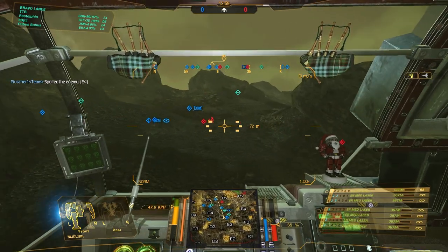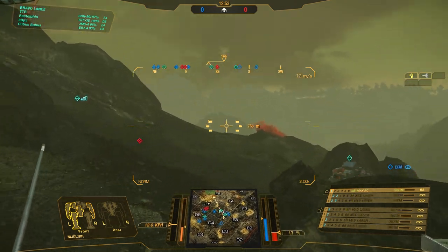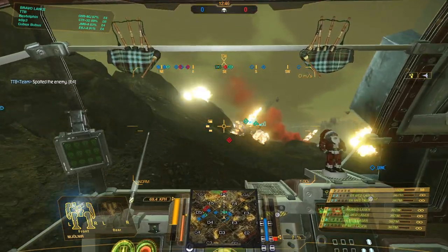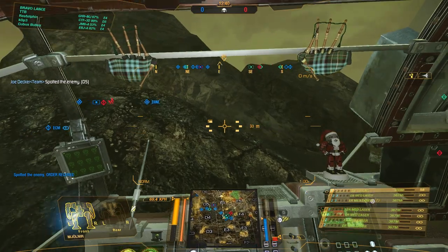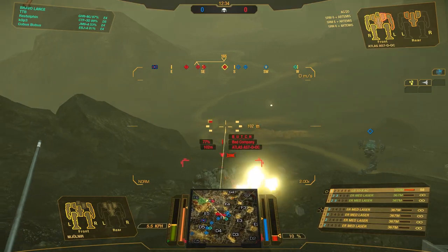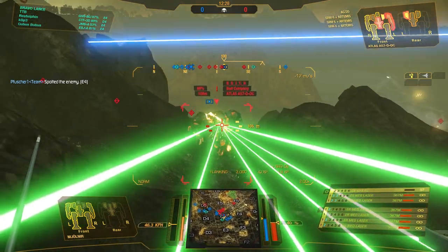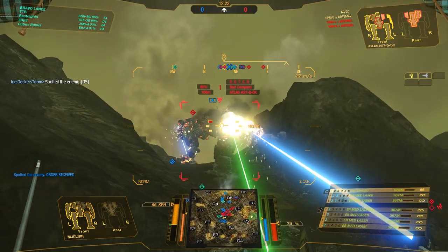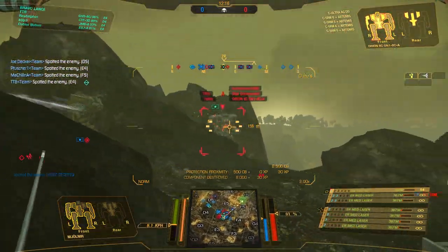We're still in the very early stages of this match and the team is a little bit scattered. Our assaults are fighting in Delta 5 and we are kind of bogged down here in Echo 4. There's an Atlas DDC — a primary target for us of course. We are the Grasshopper, we hop over grass and then shoot things. Jump over here and lay into the Atlas, give him some love. One more shot should take out his side torso. There we go — took away his SRM-6.